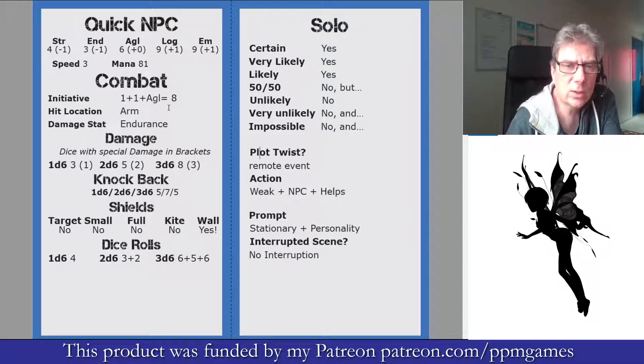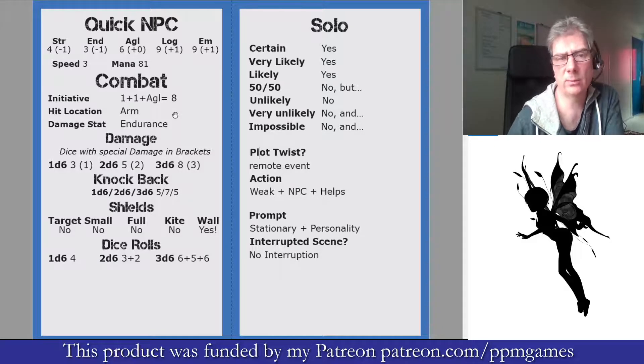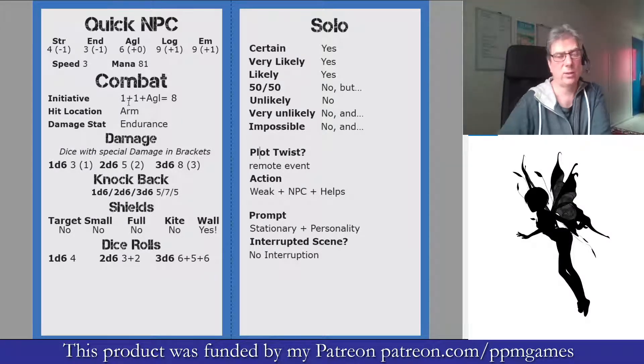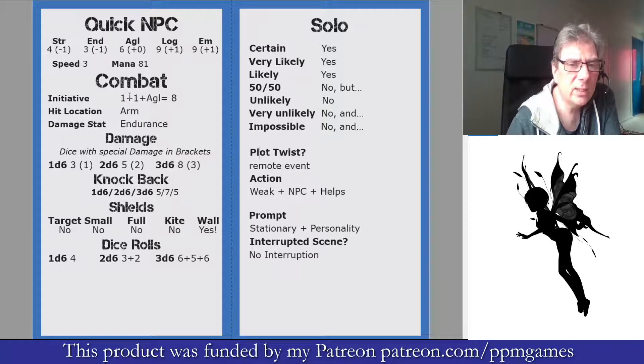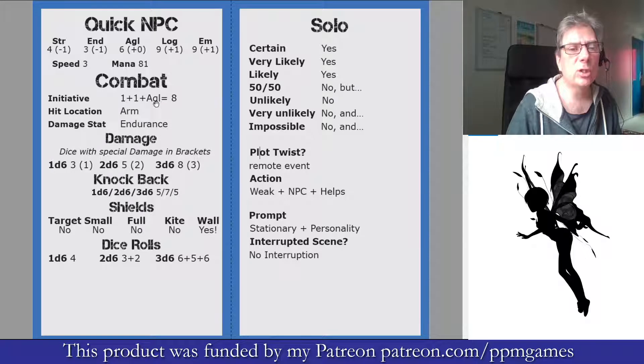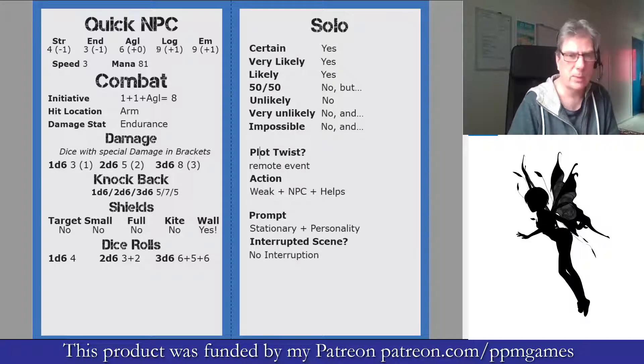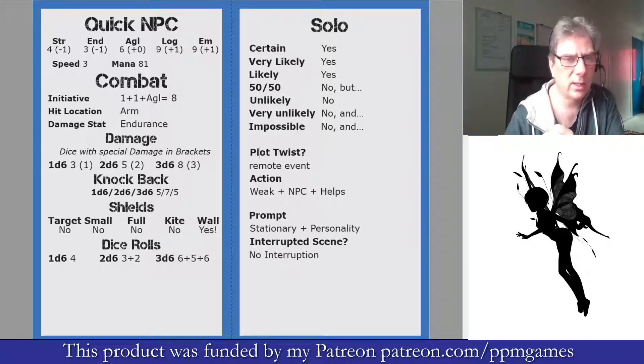When we get down to the combat section — if you're using the cards for your own initiative you would just use the numbers here, which would be 1 plus 1, up to 2. That's not a very good initiative. If the initiative is for an NPC you already have, it would be 1 plus 1 plus their agility. The agility figure in here is the agility for the quick NPC, so if you just need a quick mook and you grab a card, that would be their initiative.